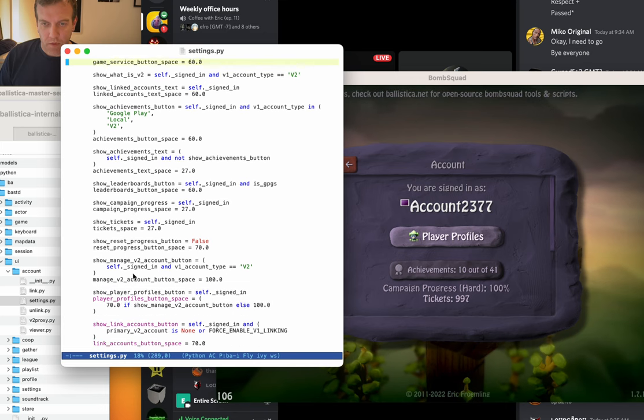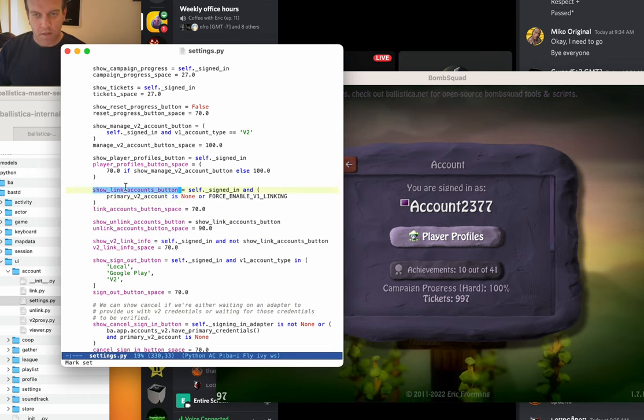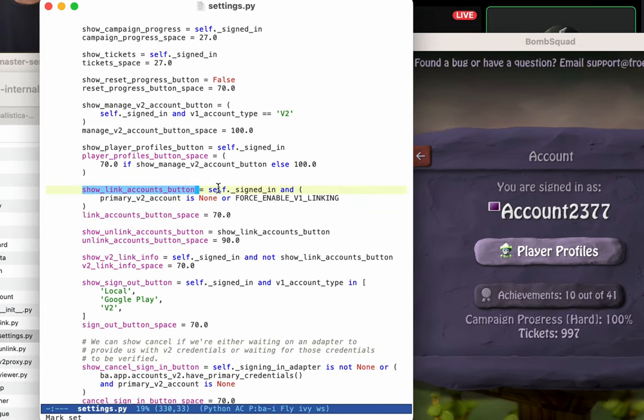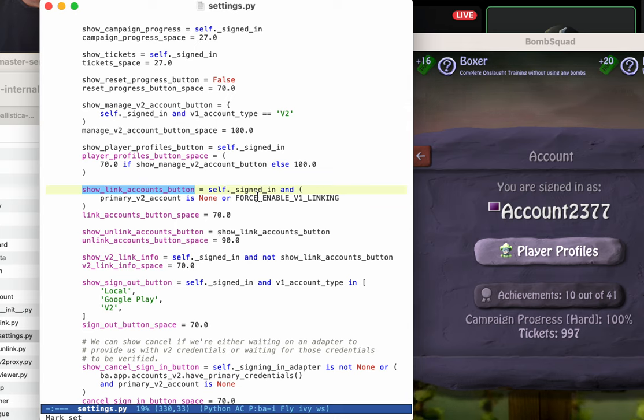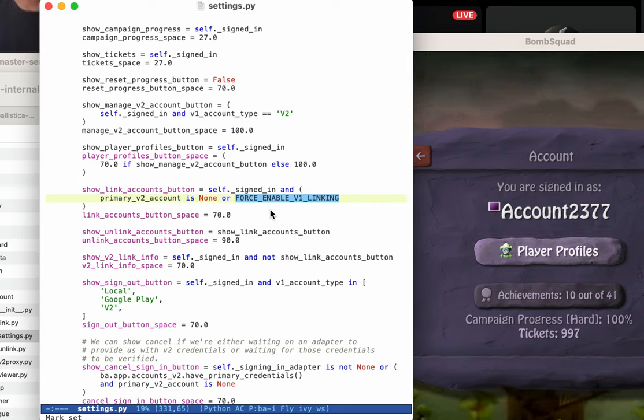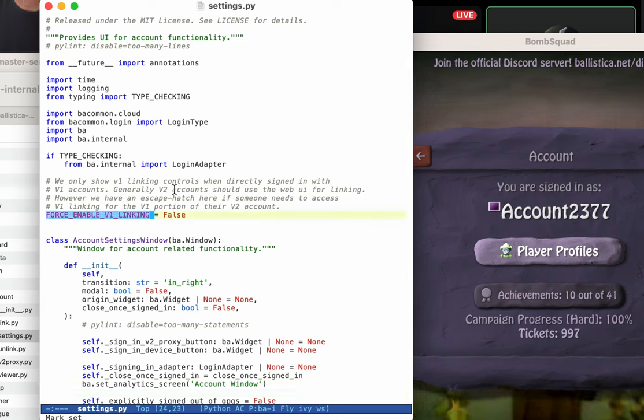There's a variable 'show link accounts button' — it shows the link accounts button if we're signed in and don't have a primary V2 account. There's also a backup: 'force enable V1 linking.' I made an override if people want to still get to the old V1 linking stuff. It's defined up at the top: 'force enable V1 linking equals false.' So if you want to hack the game and get the old linking back, you can just set this value using the cloud console, which I'll show you now.